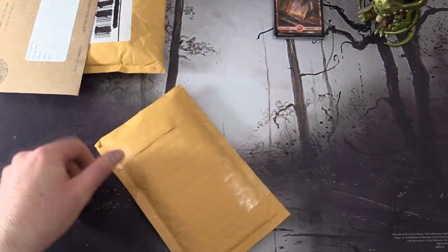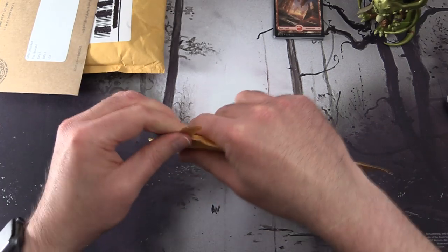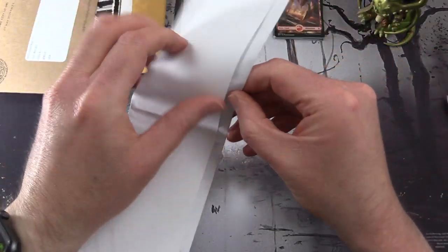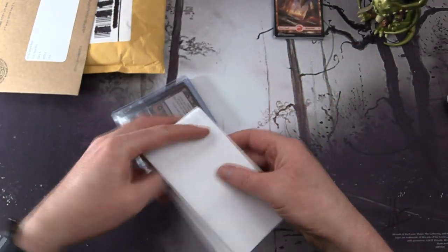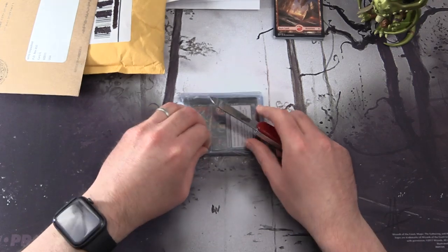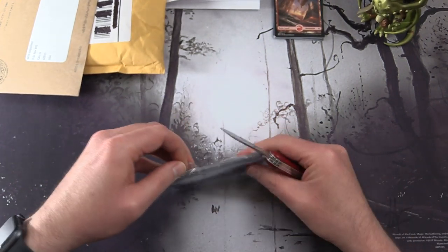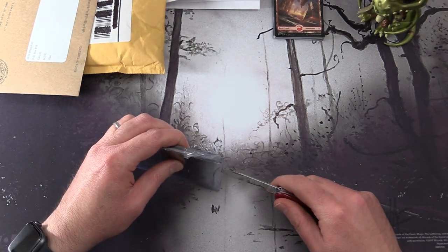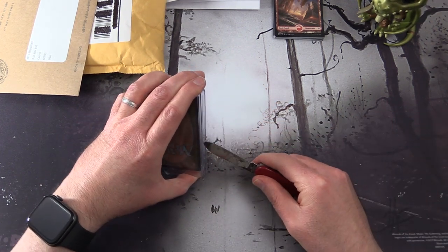Moving right along, let's see what Chuckwagon has for us today. I'll see if my envelope opening skills will improve. Apparently not. He's got a nice thank you letter that he includes in every envelope. If you've not checked out Chuckwagon MTG, I'll leave a link to his channel in the description. He does all manner of cool openings, deck techs, and other stuff. Very secure packing - I'll give him that.